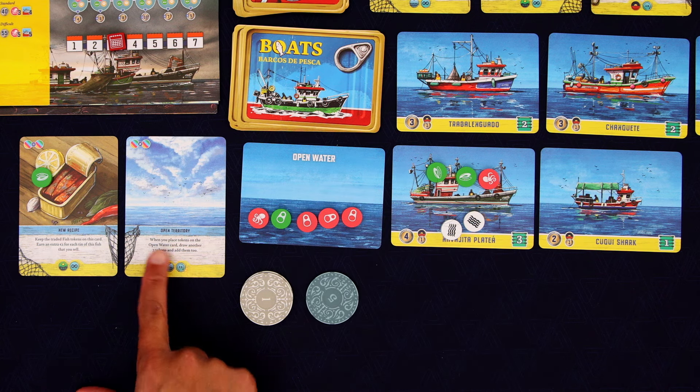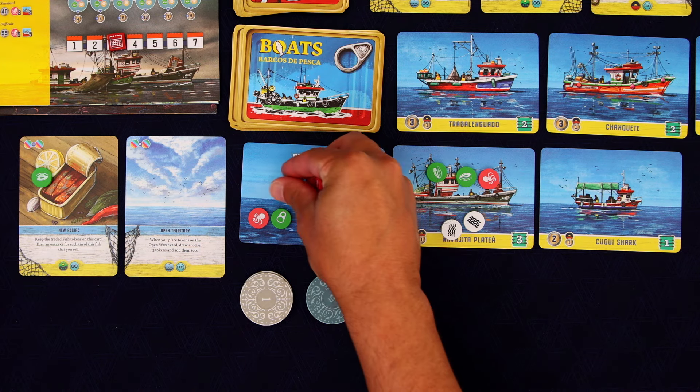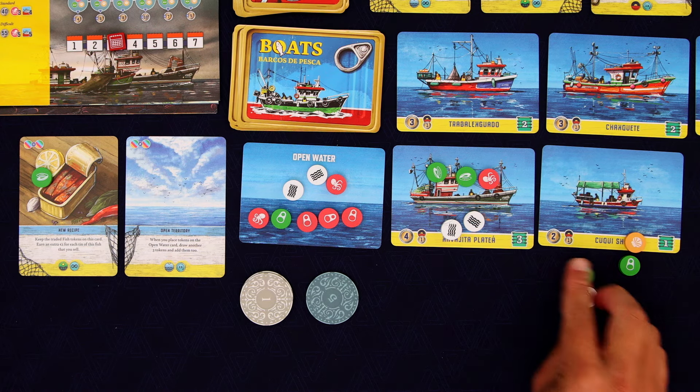And remember, because of our Open Territory card, we now draw three more. All the octopus in the world — might have some overbreeding happening. And one more.